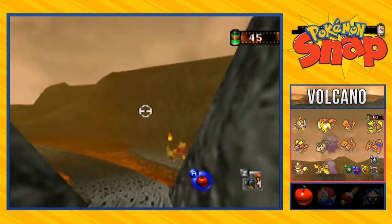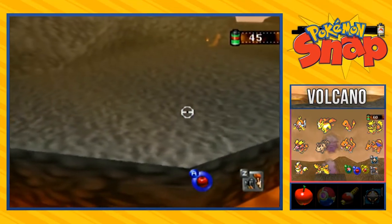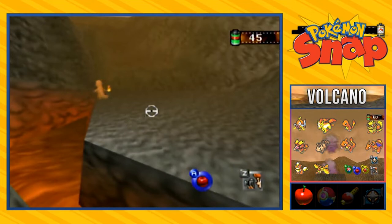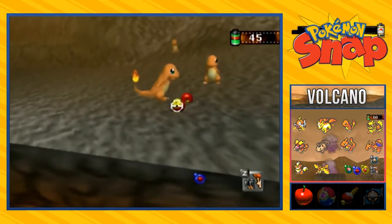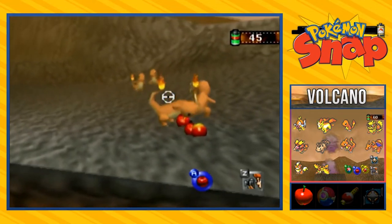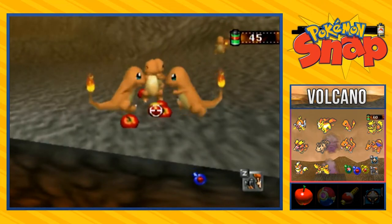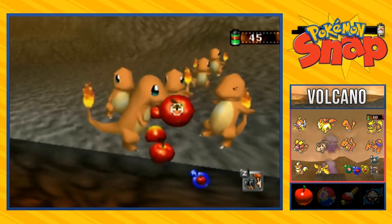I messed it up. So right there you can actually get a picture of a Charmeleon evolving. What I'm going to do right now is actually crash into this thing and lure a boatload of Charmeleon or Charmanders. Look at that - he is luring more Charmanders. More Charmanders are on their way. So this is going to be a very good picture right here. How many Charmanders can you actually get? I'm just going to be throwing a few apples here and there to make sure these guys are getting fed.